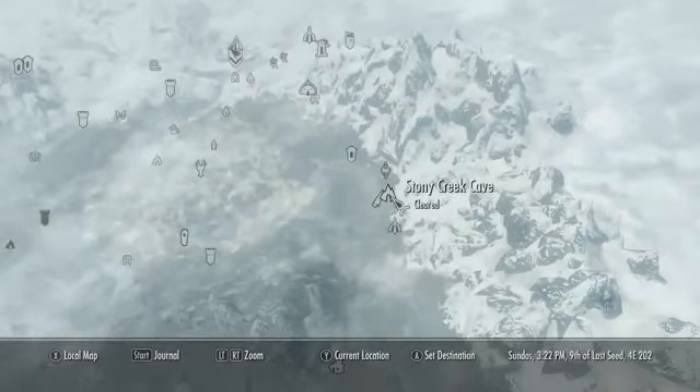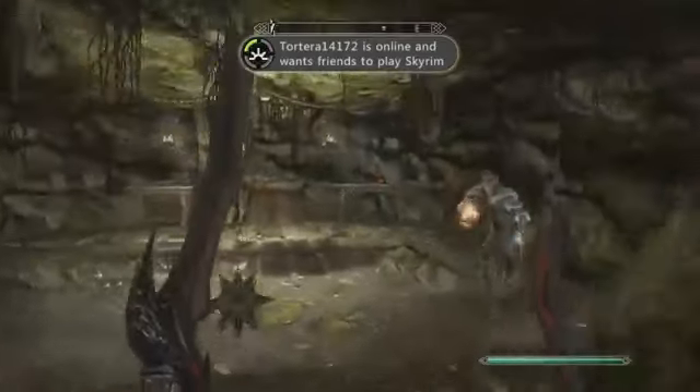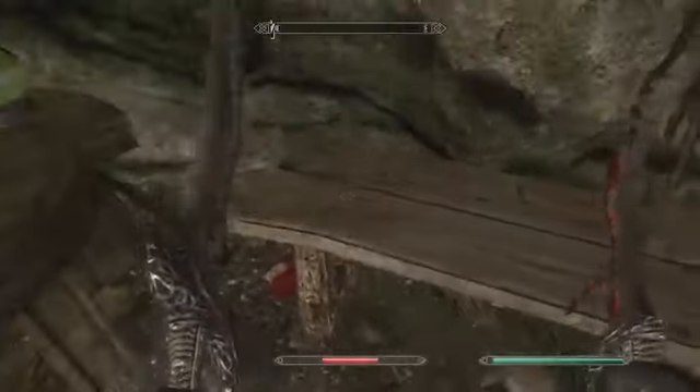For the next gem, go to Stony Creek Cave. Just make your way through the cave until you get to this guy. Take him out, and on this table there will be an unusual gem.